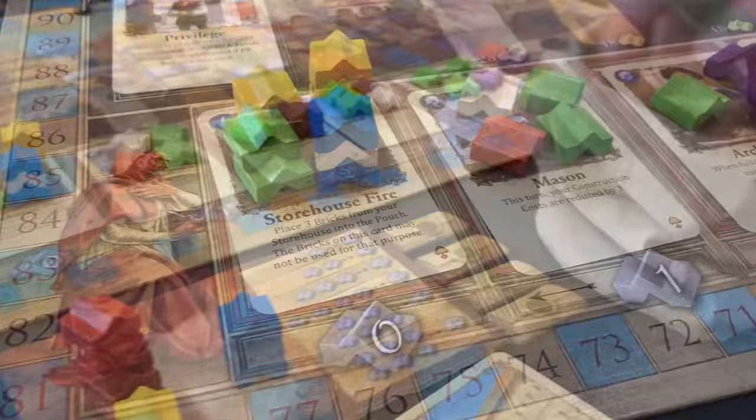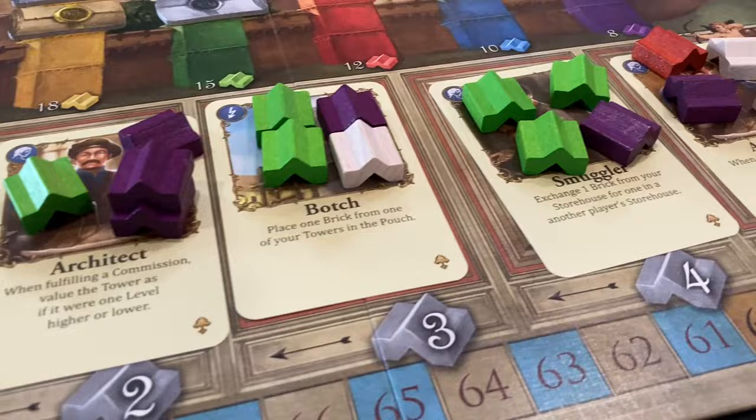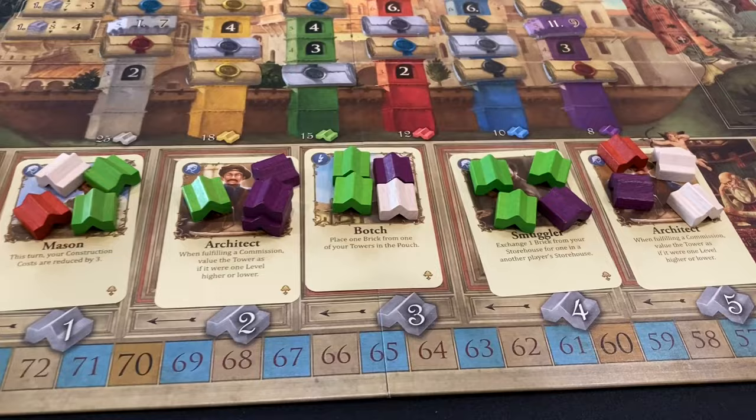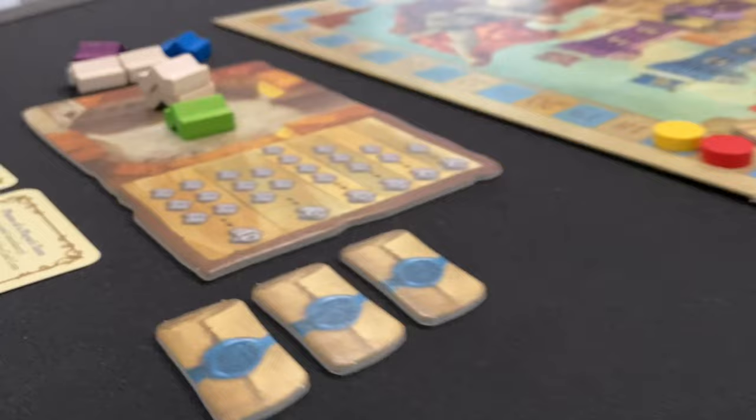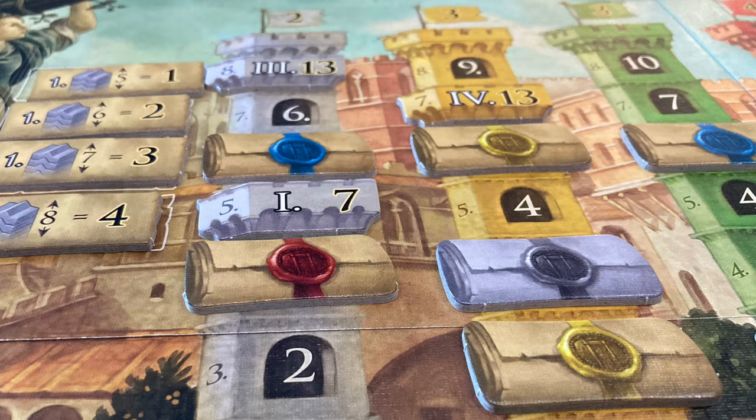The game also uses a fun card drafting system where you must take a card and then you get all the bricks on it. However, some of the cards are bad cards, so you're always weighing which card you want to draft versus which brick colors you need to collect. The game also has a very nice push-your-luck aspect where there's a constant game of chicken going on between you and the other players as you build up your towers.